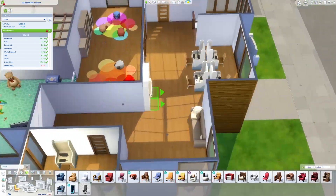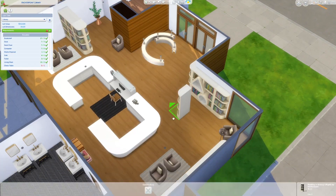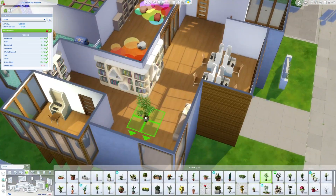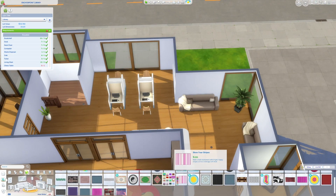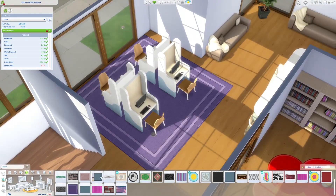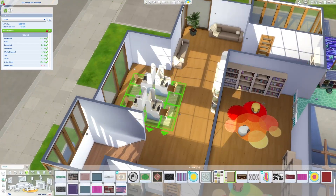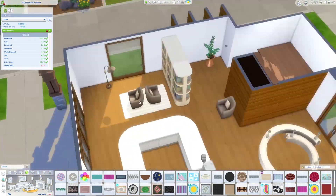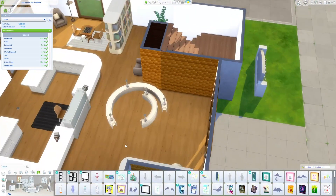I really hope I put in enough computers. There are six total — two in the private study rooms and four in the main area. That doesn't sound like a lot since Sims really gravitate toward computers, but I wanted to leave space and give Sims more room to walk and navigate around the desks rather than cramming in another row.